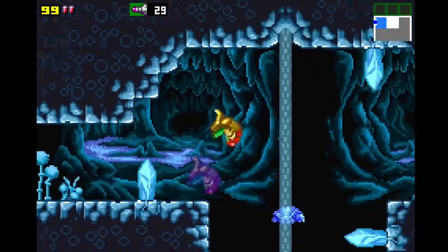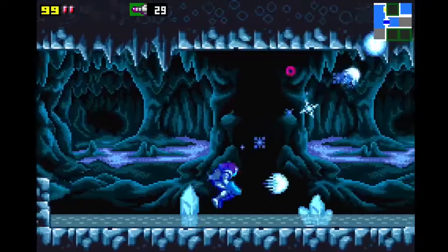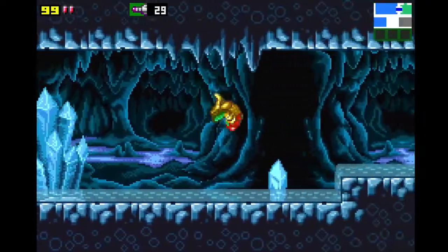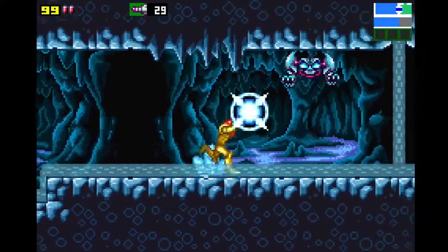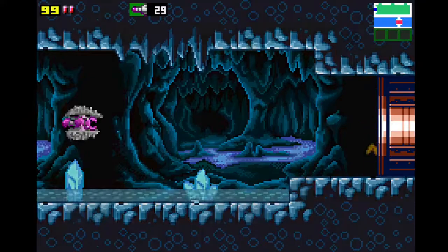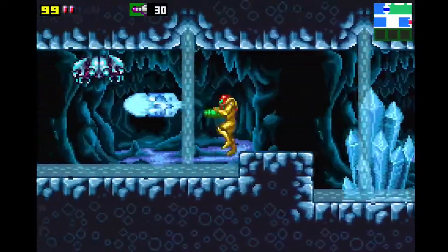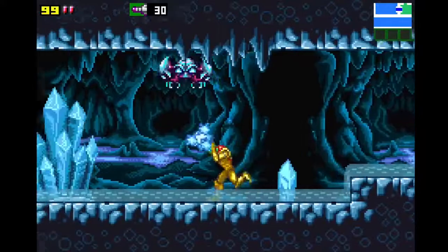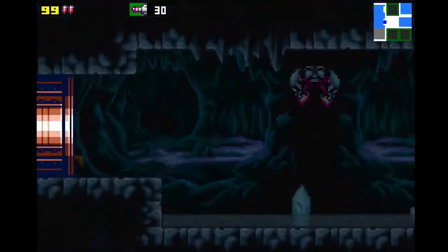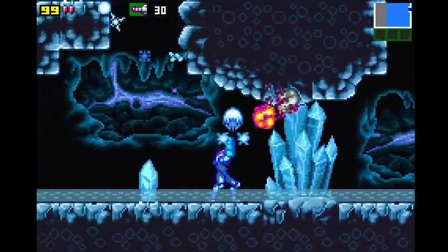I'm just threatening everything — that's the theme of the video. Even if it makes no sense. I think it's like a permanent shortcut — so if we don't want to take on Kraid, we don't have to, that's cool. I like that. So you're not forced to just kill Kraid — if you don't have enough upgrades you can always leave. It opens up a permanent shortcut, so you don't need to go all the way around if you want to refight him.